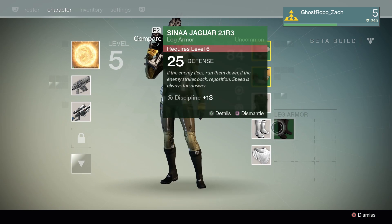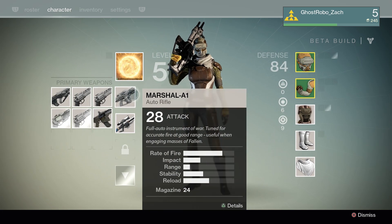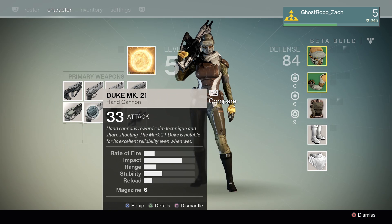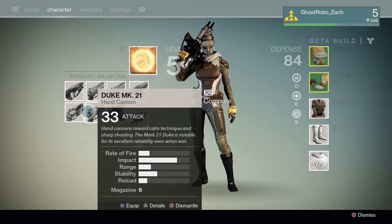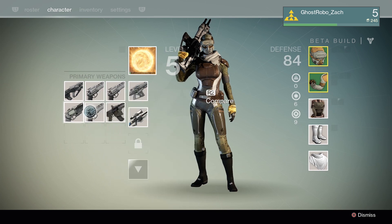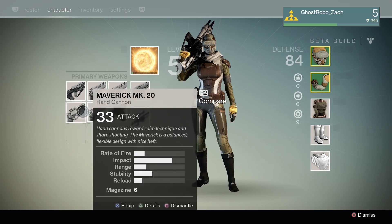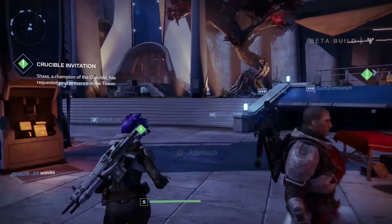We got some boots here. They require level 6, but they're so much better, and they give us discipline. Here we picked up a 33 tech hand cannon. Are these the same thing - the Duke and the Maverick? They have a 6 magazine. They're basically identical. Virtually identical guns.